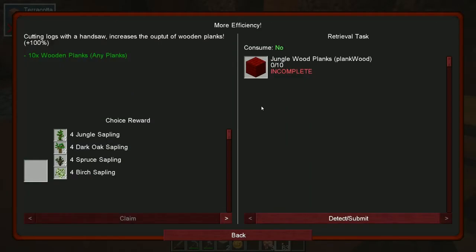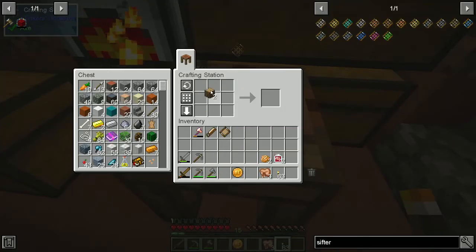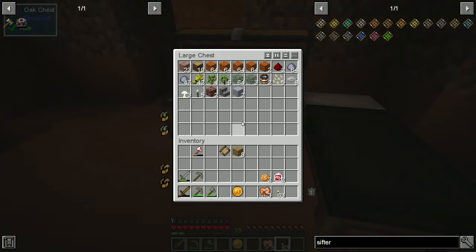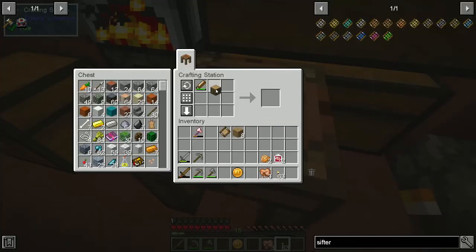The handsaw opens to jungle wood planks - cutting logs with the handsaw increases the output. So that's good. What would we choose if we could get any tree? I like the giant spruce. Let's see how this works - that would give us two, so it basically doubles it. We needed ten planks - and that gets us to vanilla Minecraft levels of planks. So that's good, we're going to want to keep this around.